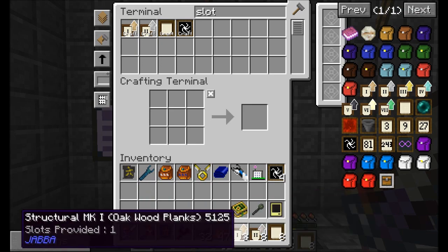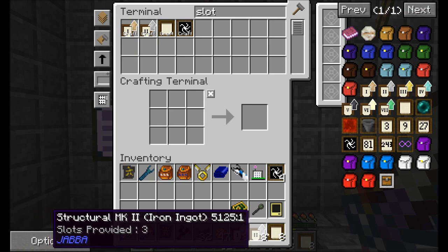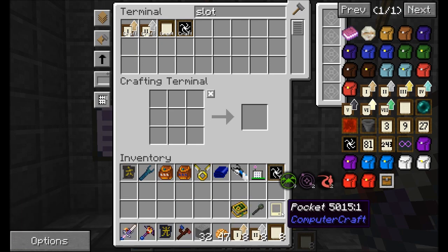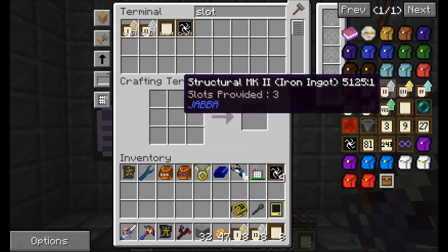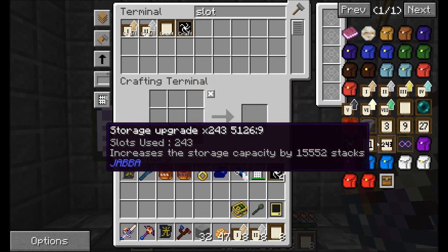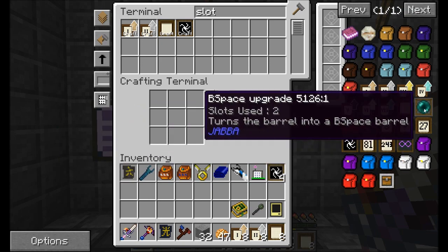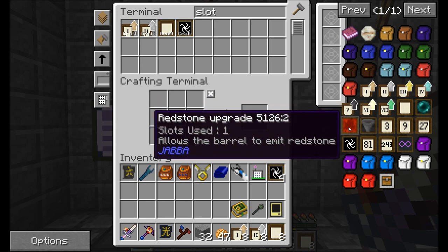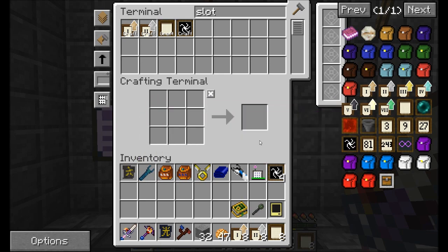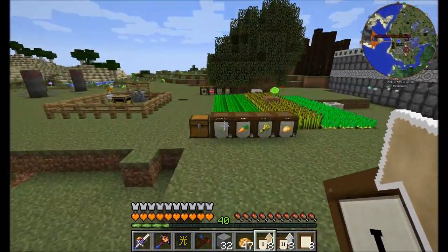Java upgrades add slots: you get one slot for the Mark 1, and three additional slots for the Mark 2. Different things use slots — for example the void upgrade uses two, the storage upgrade uses one. There are higher tier storage upgrades if you want to get really crazy. There are B-space upgrades which allow them to act kind of like ender chests, you can get them to emit redstone, act as hoppers — all kinds of neat things you can do with Java barrels.